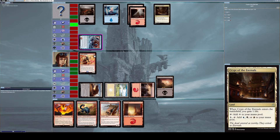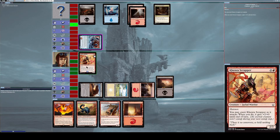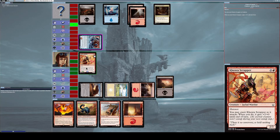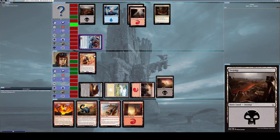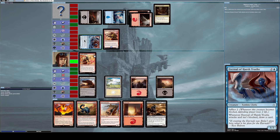He attacks me again. I block with Kenra Scrapper — one power from Eternal of Harsh Truths against three life on Kenra Scrapper means Kenra Scrapper survives, and two power from Kenra Scrapper against three life of Eternal of Harsh Truths means Eternal of Harsh Truths also survives. Both creatures live; Kenra Scrapper just blocks.